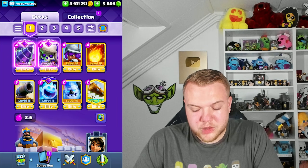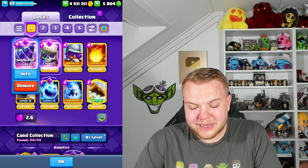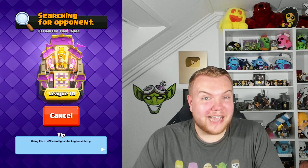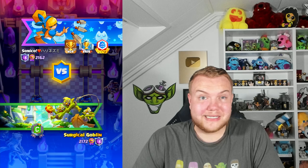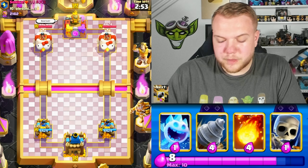Hey guys, Surgical Golem here! Welcome to this new episode. Today I'm playing the 2.6 Hog Cycle deck but without the Hawk Rider — we're playing with Goblin Joe instead. Goblin Joe evolution came out yesterday so I'm very excited to try this deck. I did a similar video about two weeks ago where I played with Golem instead of the Hawk Rider, and that video got insane support and nice comments, so thank you guys so much.